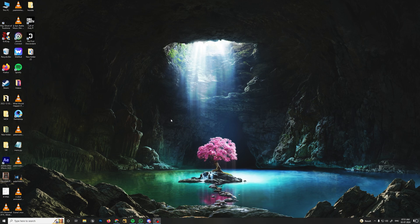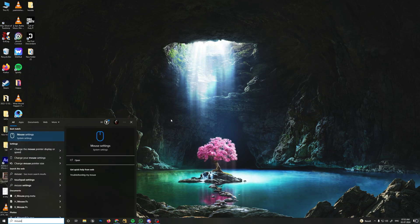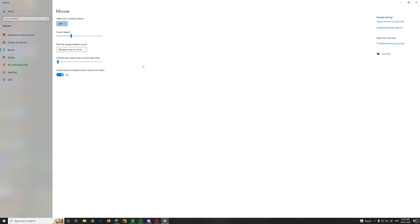First, what you want to do is search for mouse settings on your desktop. You'll see a cursor speed option — you need to set it to the highest, which is 10.